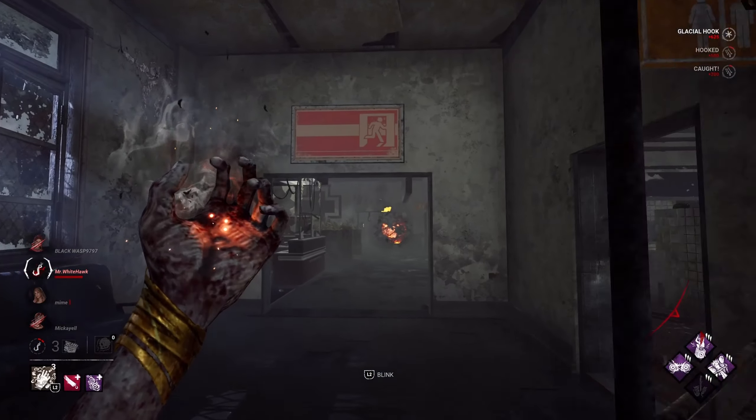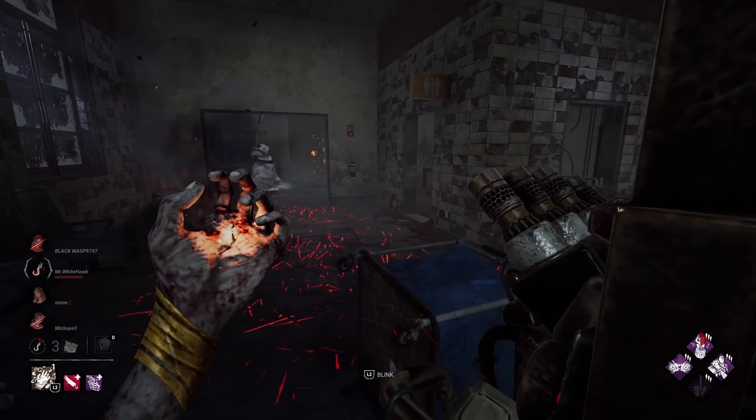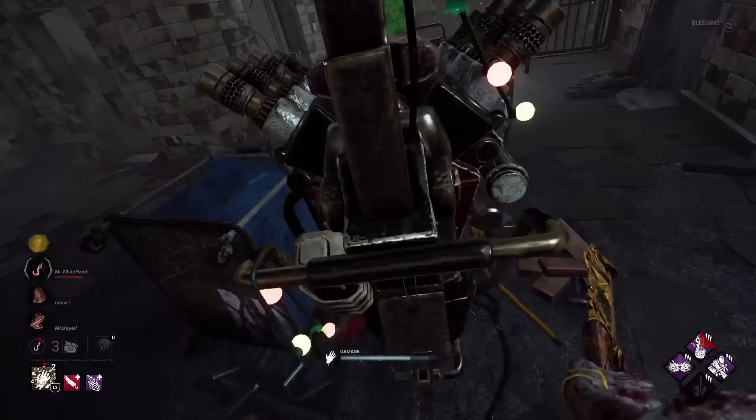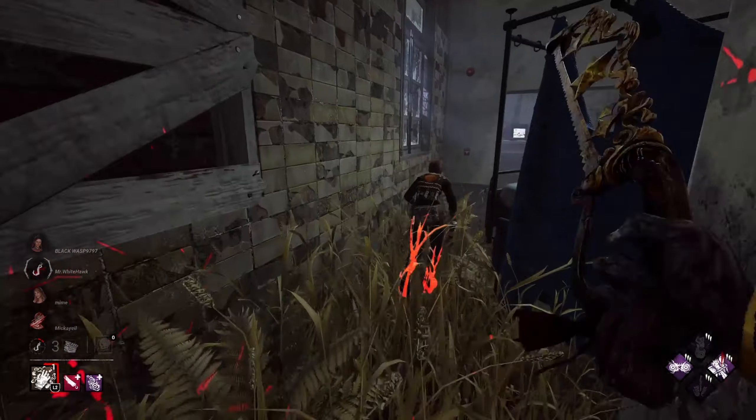We need a notification over here. Let's head over. We'll be able to kick this and get Nowhere to Hide. I'm basically just relying on Nowhere to Hide for this map honestly. I need my aura reads for this one — I'm telling you that, and I'm not even afraid to admit that. I'm so shit without them on Lery's.